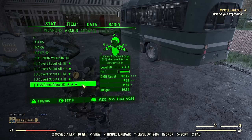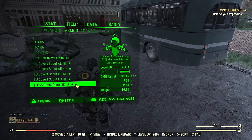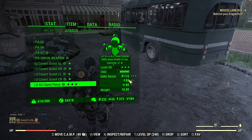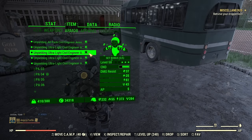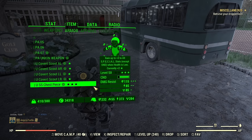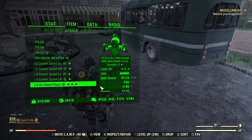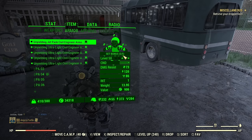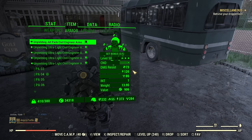If you wonder about the comparison with Secret Service — for example the chest piece: Secret Service chest piece is 115, 85, 85, versus here 73, 120, 86. So Secret Service is clearly better, but now after the changes the difference is not so huge anymore.